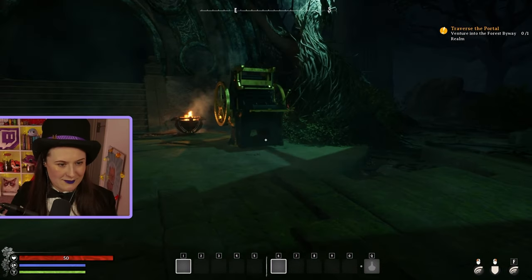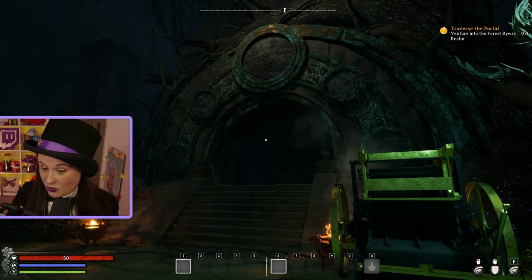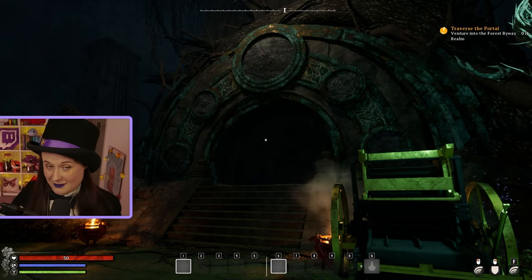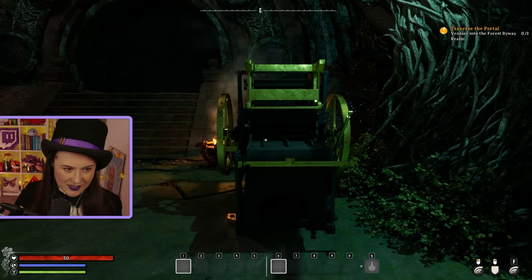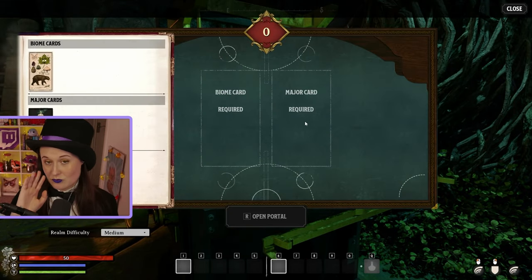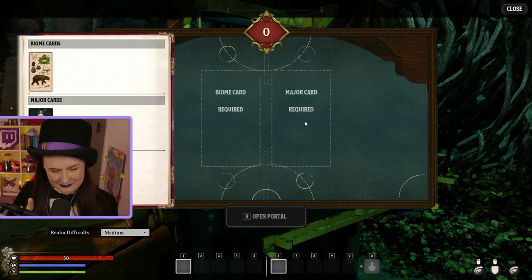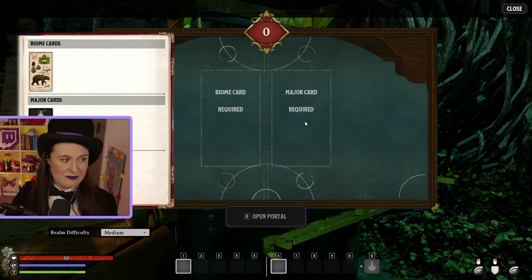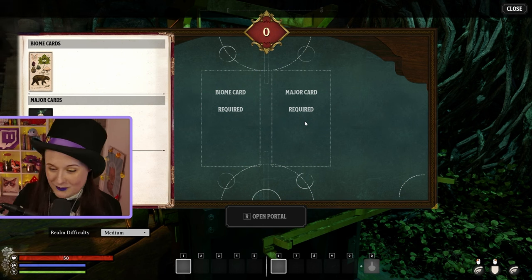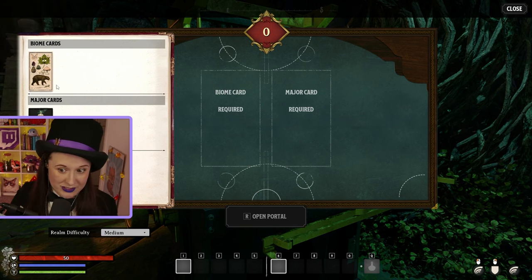What this is teaching you is how to use the realm card machine. So whenever you visit a Fae portal inside a realm, or perhaps you've built your own set of portals at your base, you'll have a variation of a realm card machine, which is where you play your cards. It will prompt you to pick two cards - you have to play two cards to produce a realm. As part of the tutorial, you're being forced to go through the byway realms, which are the tutorial realms and they are the same for everybody. These are the only realms which are not procedurally generated.